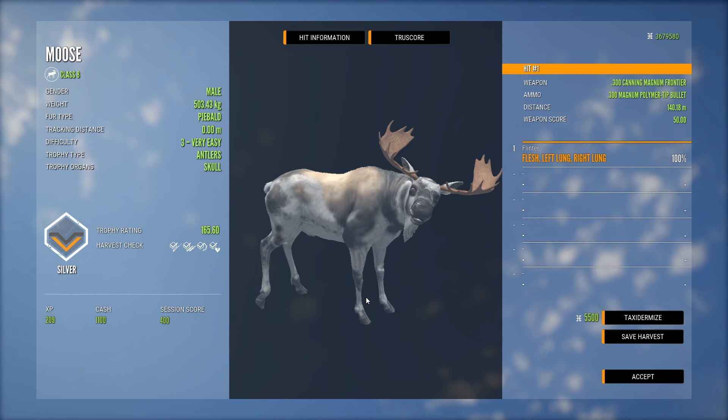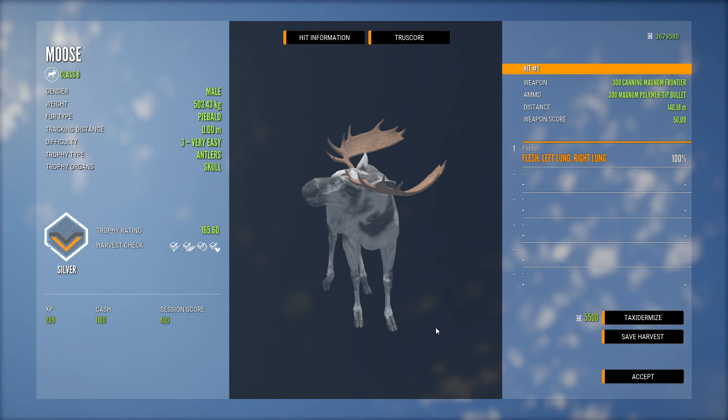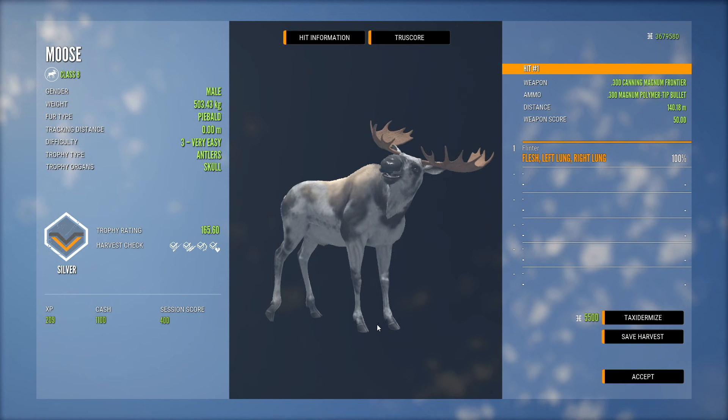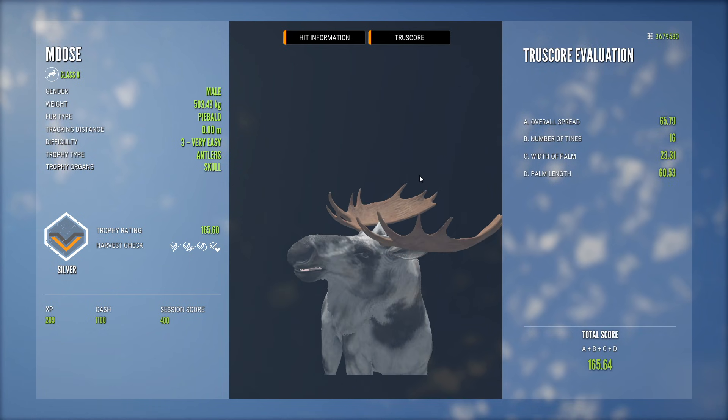I never could get any moose for the lodge. But that's not a bad-looking silver. He's got good-looking antlers. Definitely one that I'll throw somewhere out in the trophy lodge. That's actually cool. Looks like just a good young moose.